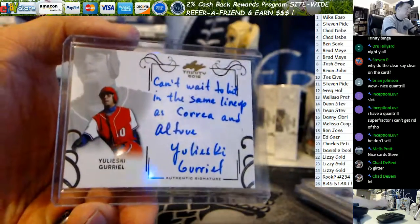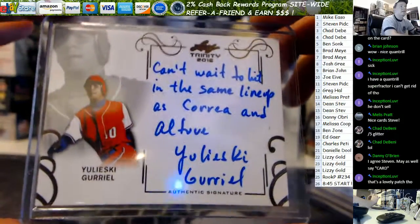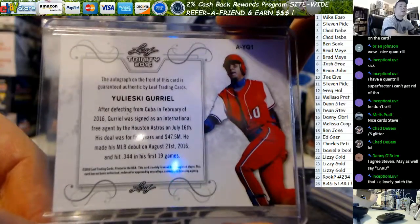And you got a Gurriel, dude. Can't wait to hit in the same lineup as Correa and Altuve. Ilyeski Gurriel. That was a nice box of Trinity — nice pick on the right side.